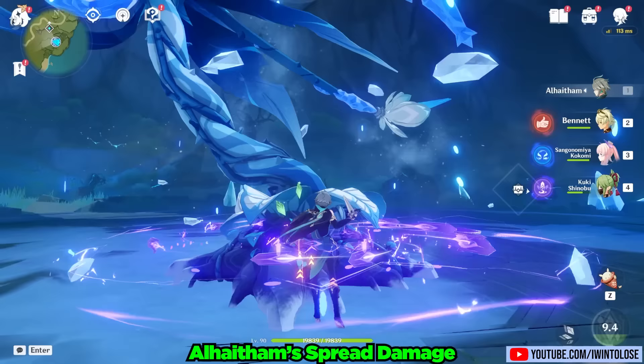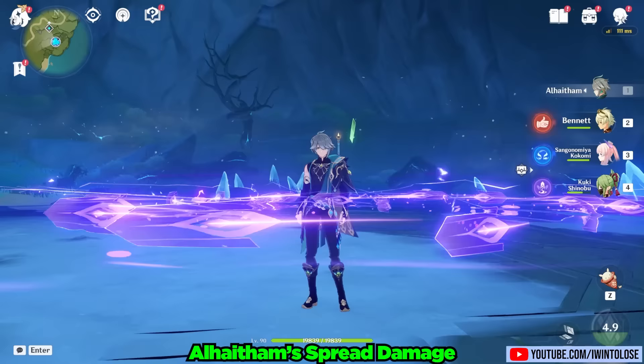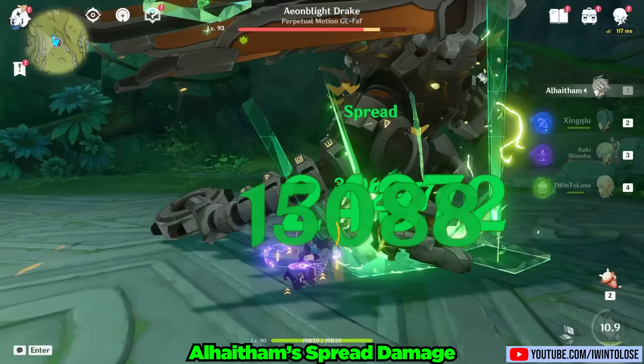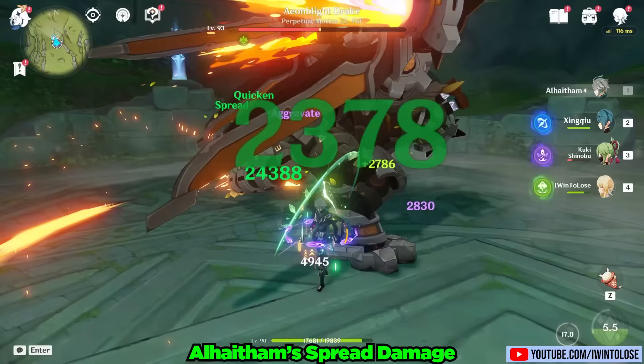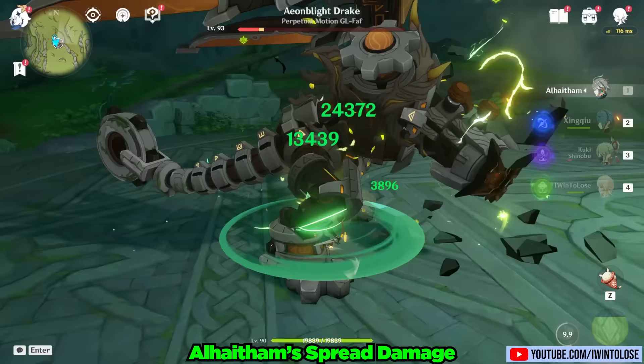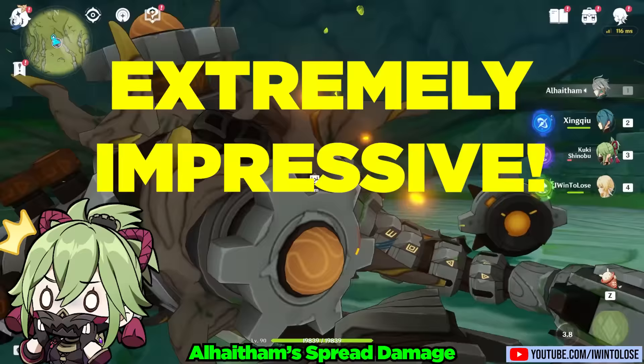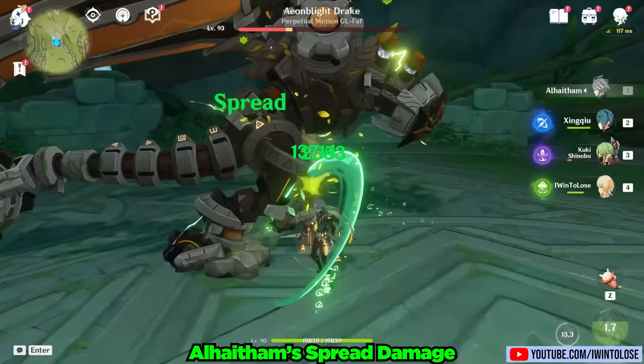Sadly, our poor plant friend stood absolutely no chance once spreads were involved. We're going to need to take this to a meatier target, like the robot chicken. Alhatham was able to take advantage of his potentially long field time to one cycle our robot chicken friend. I was actually both surprised and impressed by his spread damage capabilities.